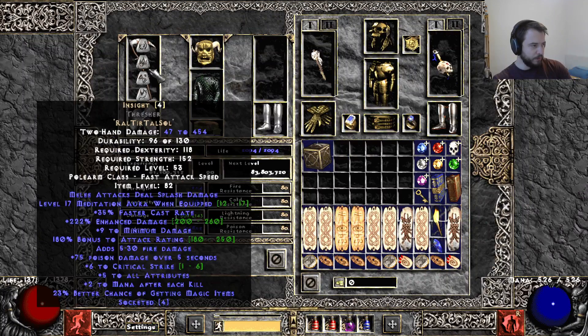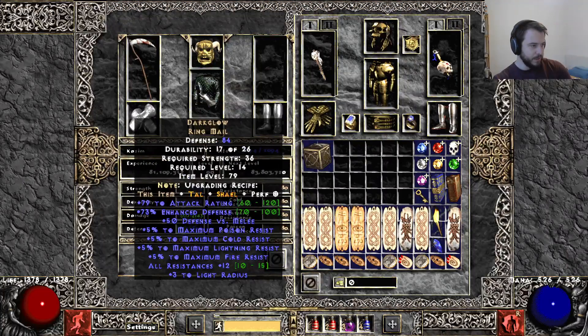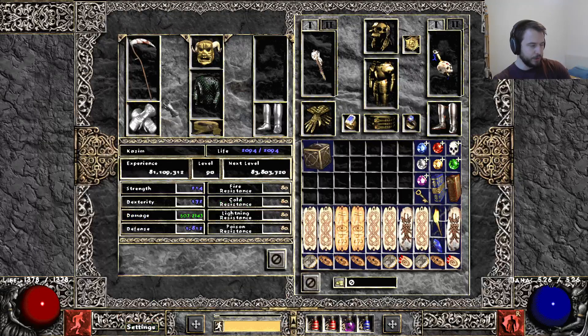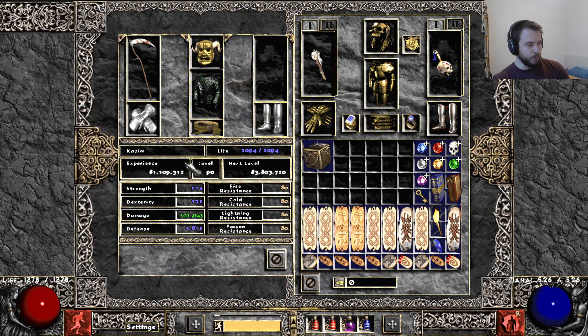For the Merc gear, I still have the same as with the Bone Necro — Insight, Hal's Mask for Leech and All Resist, Dark Glow for maximum resistances, String of Ears, and 2-piece Sazabi set. I could go for way better Merc gear for sure, and Insight isn't really needed because we have mana after each kill. I was just lazy and didn't upgrade him. Insight is still really nice for quality of life mana regen though.